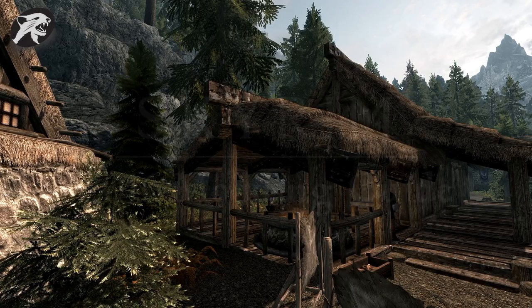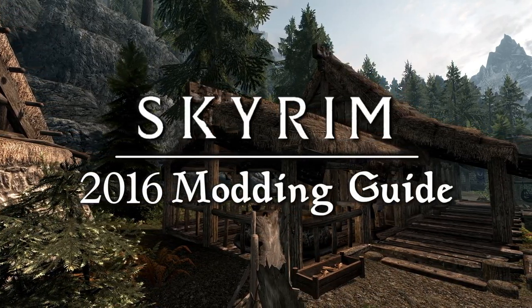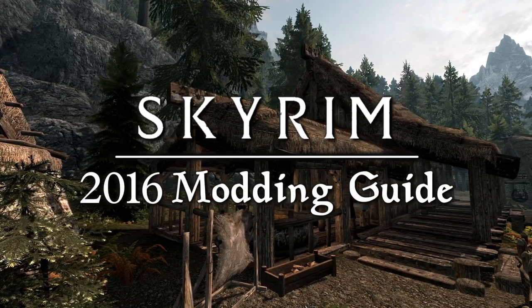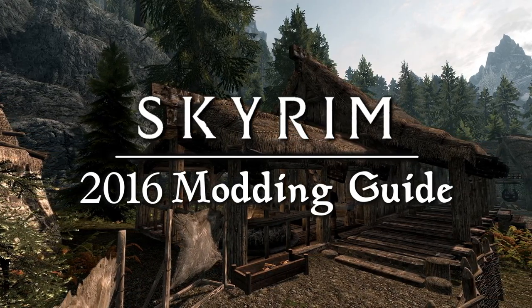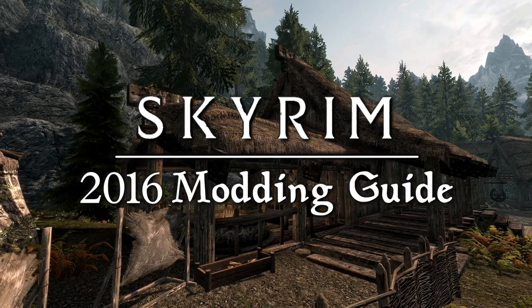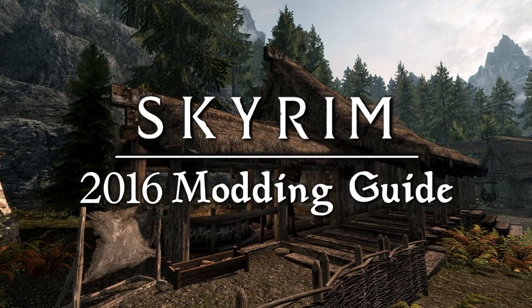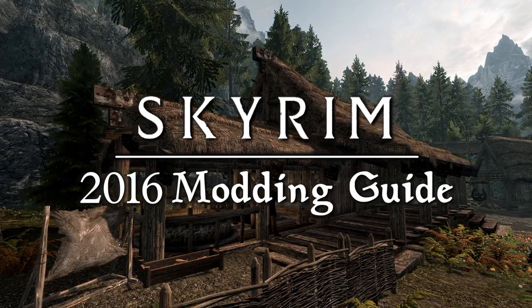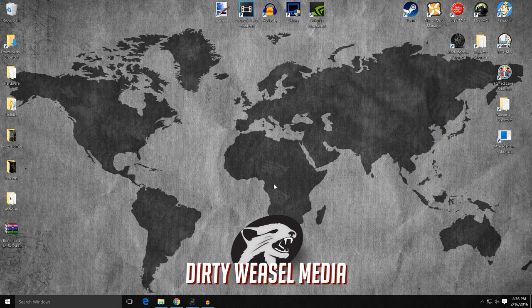This is Cal from Dirty Weasel. Welcome back to the 2016 Skyrim Modding Guide. This episode continues retexturing armors in Skyrim. We'll discuss a low impact option for retextures, my mod choosing methodology, and get into Amidianborn Book of Silence for armors. I'll include items missing from the Book of Silence, show you some needed fixes, and get into the options for the added content. We'll then wrap things up with a Nightingale Armor mod. Alright guys, let's get started.